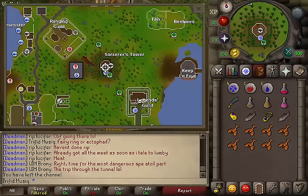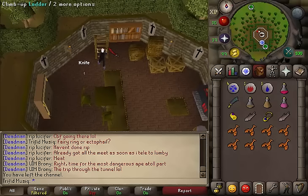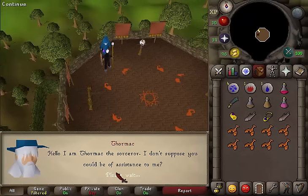Now where to start this quest? Right here, just a little bit south-east of the Ranging Guild, north-west of the Legends Guild, south of Seer's Village — there are some magic trees here. Enter that building and climb up the ladder. Then on the second floor go a bit south-east and climb up the second ladder to the third floor. Then go to the western side and climb to the fourth floor. Here you should find Wizard Thormac.